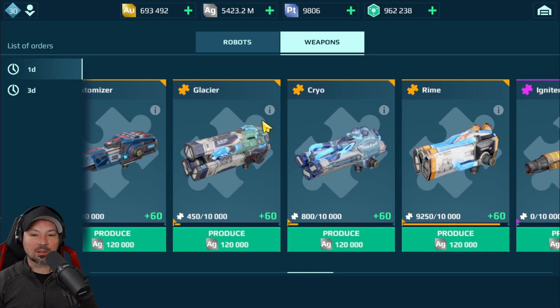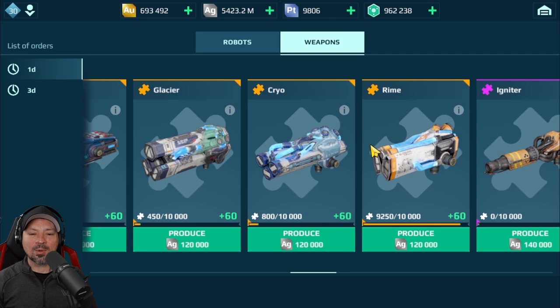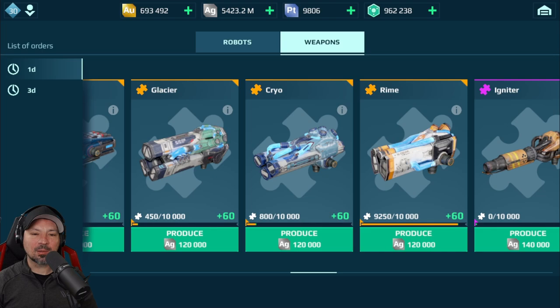We have the Glacier, Ryman, and Cryo. These are okay, I guess. Glacier hits really hard, but the problem is the reload times are very long. So it's easy to miss and the reloads are very long. Some people are going to like these, but not really my thing.